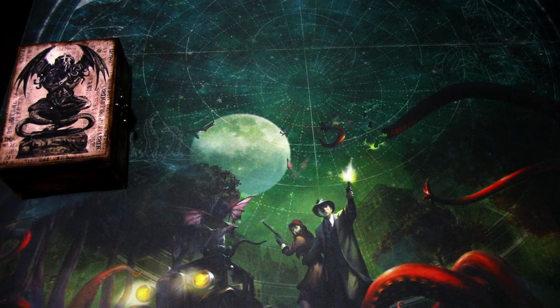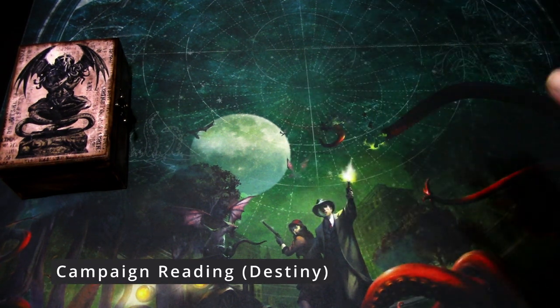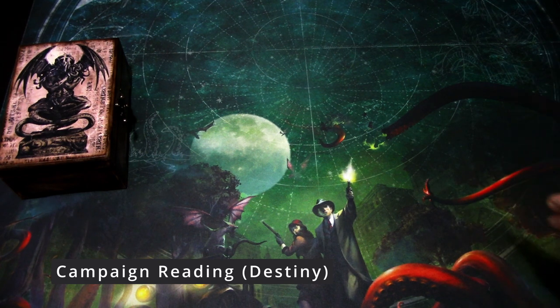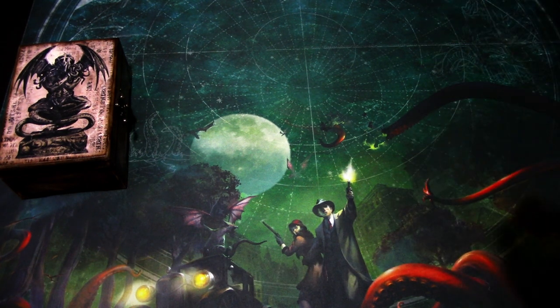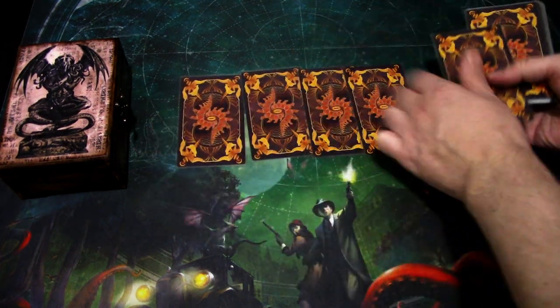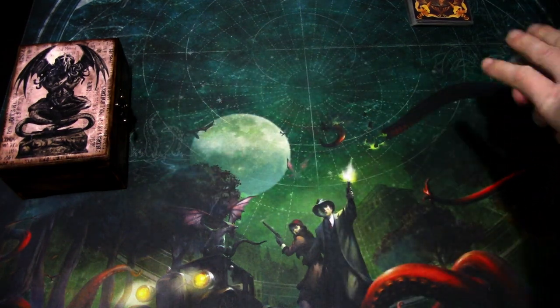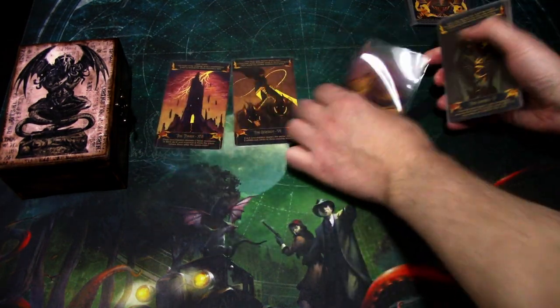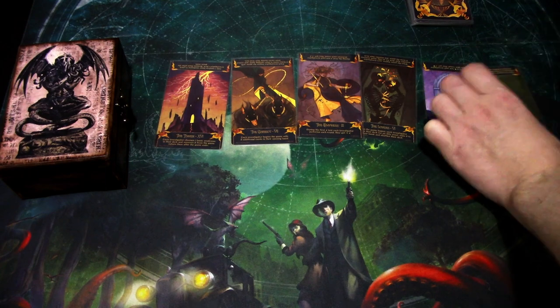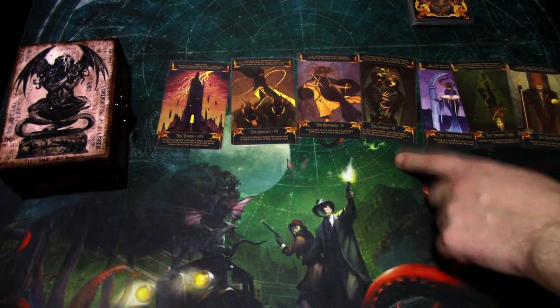The last suggested way to use the Tarot cards is the campaign reading, which is Destiny. For example, if you are playing Return to Circle Undone, there are eight scenarios. So you deal eight cards, then flip them. They go from left to right — so this is the first scenario, second, third, and so on.